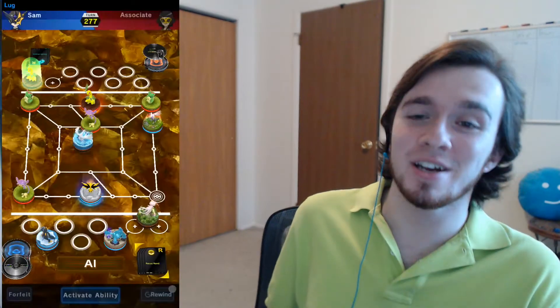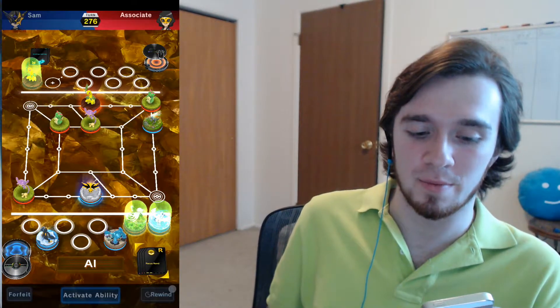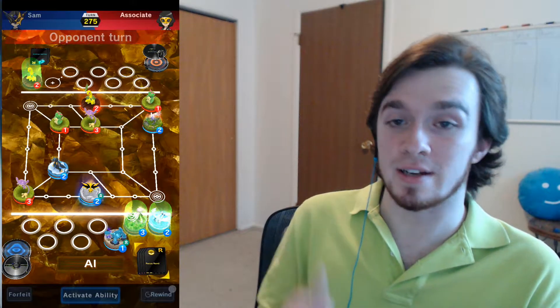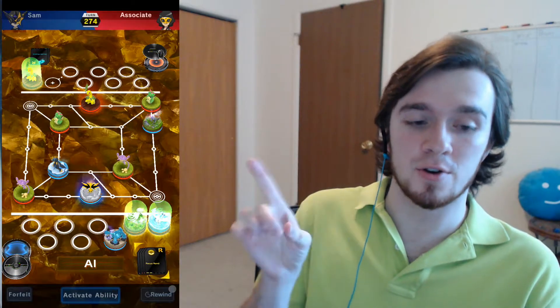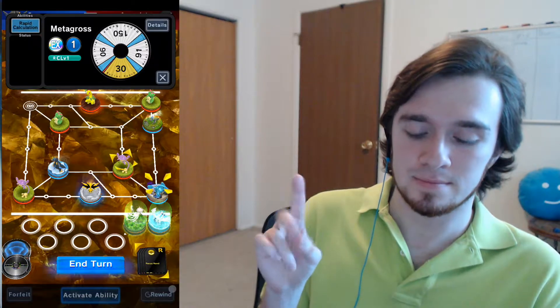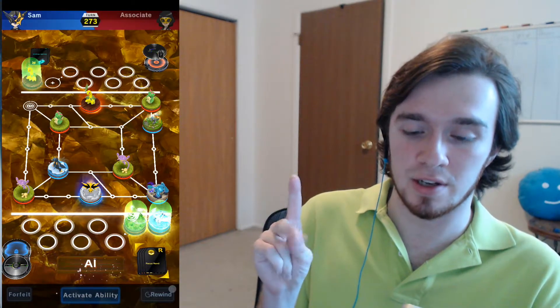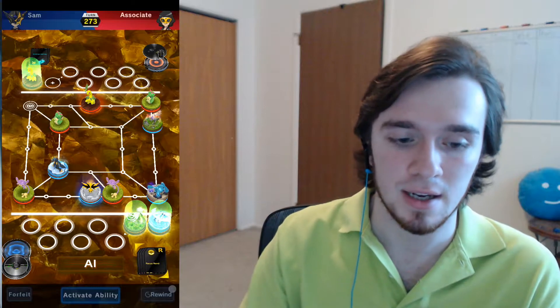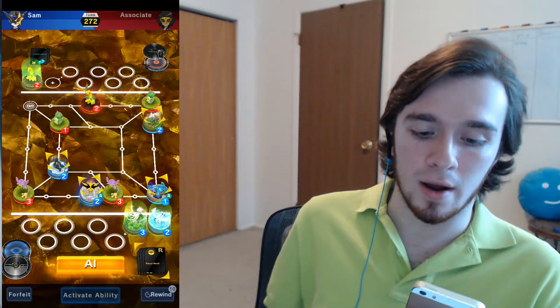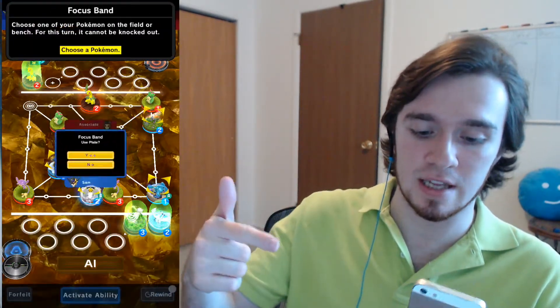You can attack something, right? Oh, I missed. Lugia has got to be bar none the worst of the legendary birds in this game, right? Zapdos is awesome. Articuno can freeze all the Pokemon surrounding him — Articuno is legit. Moltres is also pretty good because he's got the 110 move, which means he can counter Zapdos. All three of the Gen 1 elemental birds all have the ability called Soar, which means they can just leap over a Pokemon.